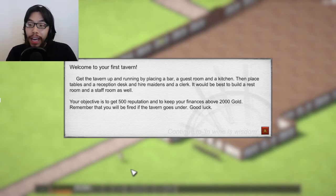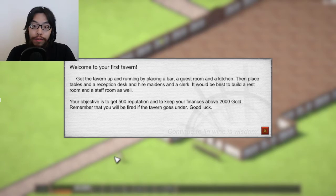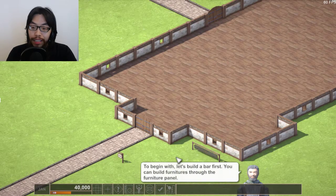Welcome to your first tavern. Get the tavern up and running by placing a bar, a guest room, and a kitchen. Place tables on the reception desk and hire maidens and a clerk. It would be best to build a restroom and staff room as well. Your objective is to get 500 reputation and keep your finances above 2,000 gold. Good luck — okay!